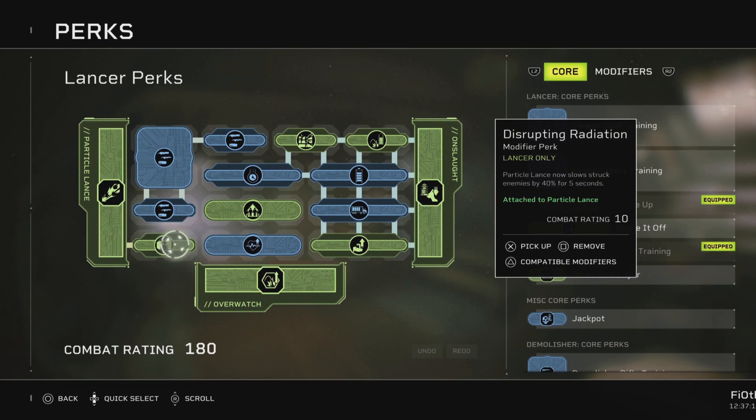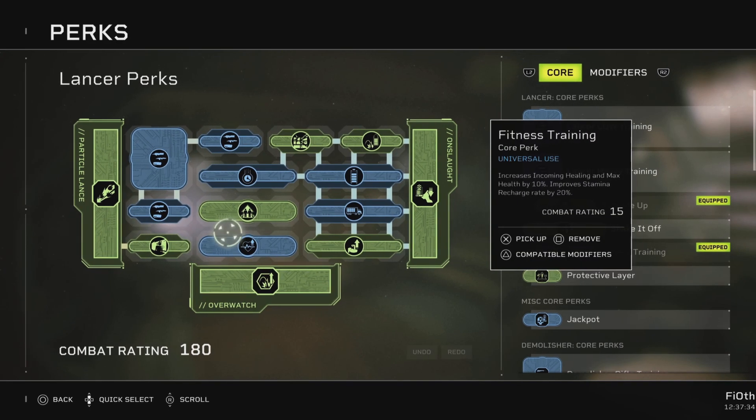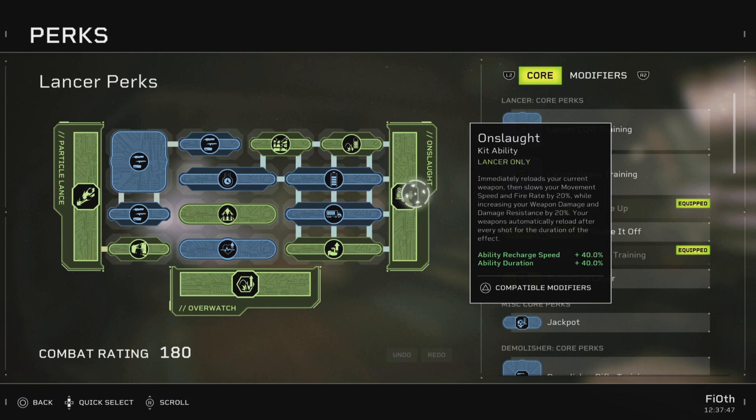For the laser we're not investing in damage — we're investing in this: the particle lens now slows struck enemies by 40% for 5 seconds. When corridor shooting, which is like 70% of this game, you fire the laser preemptively, slow whatever heavy is coming down range, and keep hammering them with Onslaught until they're dead. Remember the laser goes through carapace, so Crushers are defenseless against it. Slow them down and strip their armor, and the team can get to work.